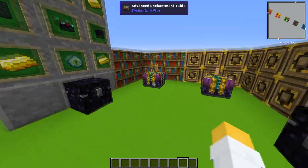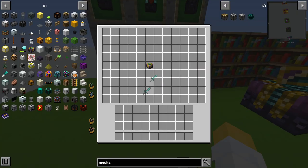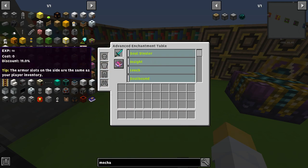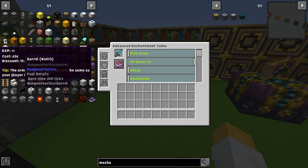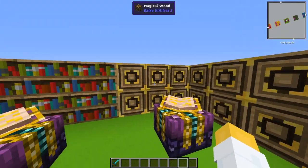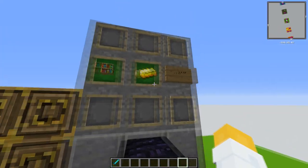Next on our list is the advanced enchanting table and also the magical books. The advanced enchanting table has a very cool feature — if you take out a sword, you can actually choose the enchantment that you want, which makes it way easier. However, it costs 656 XP to put XP boost 3 on the sword directly. But if we go to the advanced enchanting table with the enchanting books and select XP boost, it only costs 510. So it's slightly cheaper.